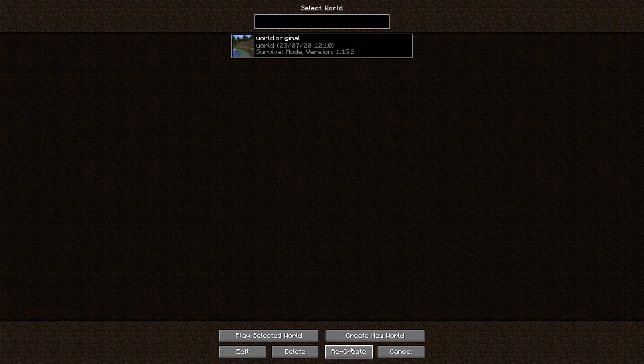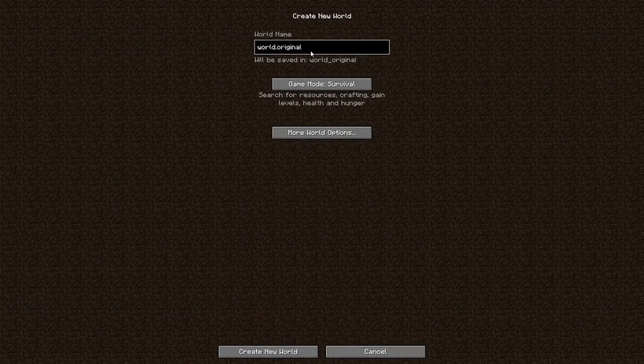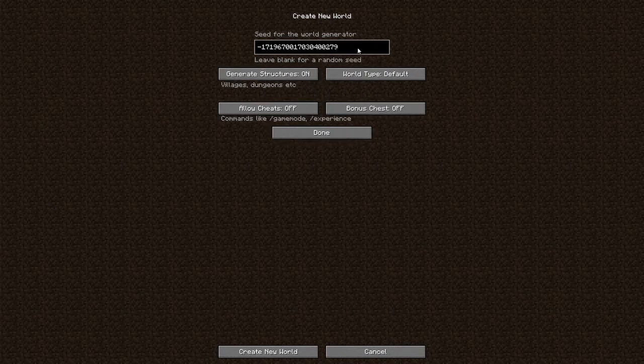I'm going to create a single world. I'll call it 'World' because all my games start with World, saved in World One. I'm going to copy this seed key out, allow cheats on, give a bonus chest, and say done. Then we'll create this new world. I'm not going to do much here because I've already been playing quite a bit — I want to show you what I've started, including finding diamonds in the first ten minutes.